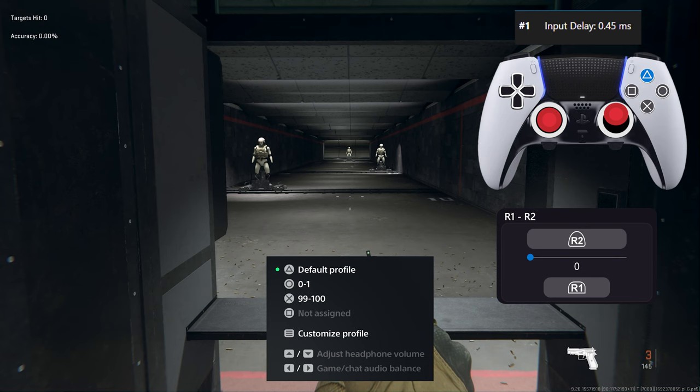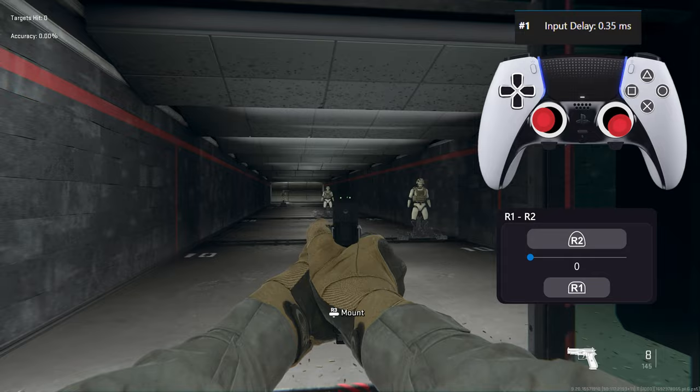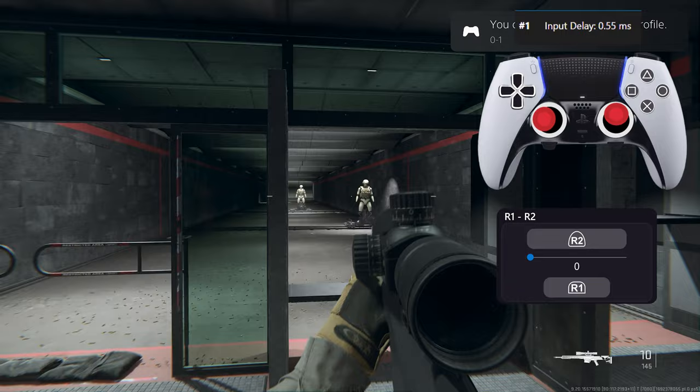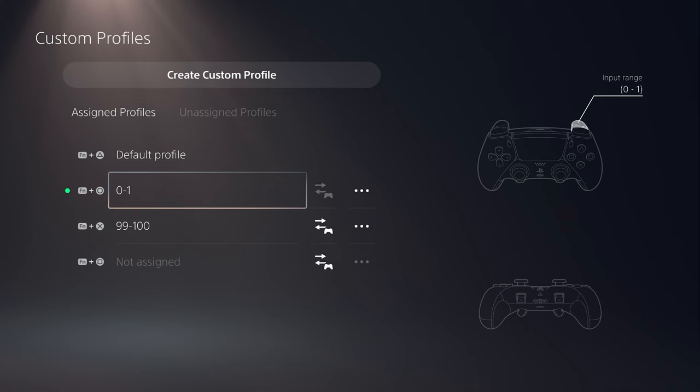Is it faster to use R2 from 99 to 100 or R1? From my experience, using R2 from 99 to 100 with the Zone limiter set to Zone 3 is faster than R1, as the pressure can be applied much faster. For sniping, comparing R1 vs. R2 from 0 to 1, I'd recommend whichever feels easier for you — if there's no rapid fire configuration and the weapon won't shoot until reload is done, there's no point optimizing it.